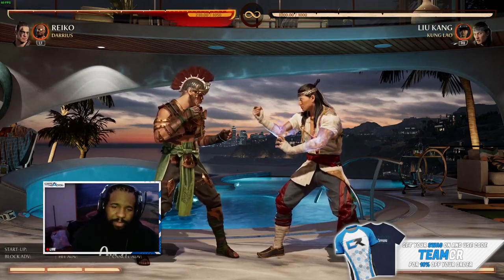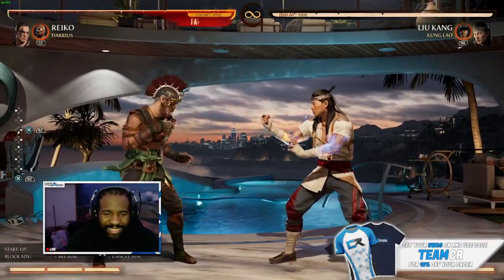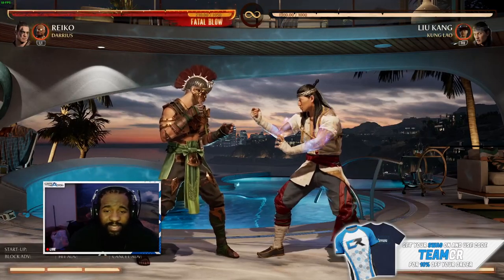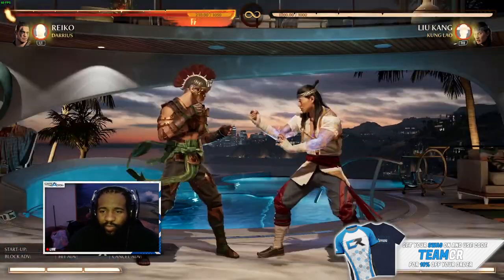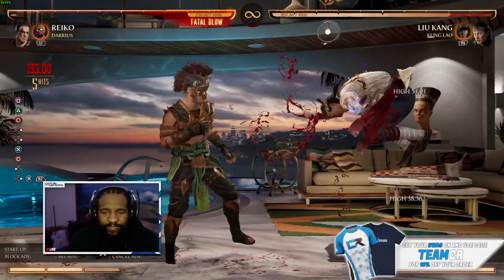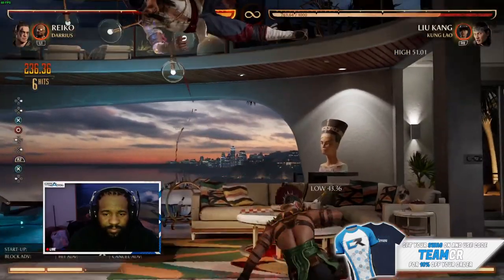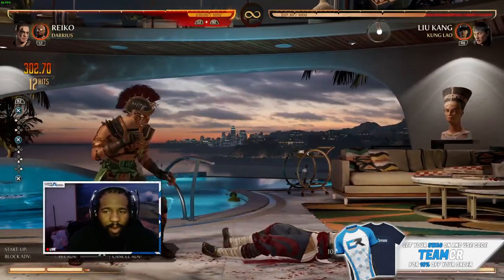That's pretty much his combos without meter. Now we're going to spend some bar and get some more damage. When it comes to spending a bar, you're going to spend it most likely on the EX slide. You don't really have to spend a bar on EX knee — there's not much difference with that. EX slide is going to launch them up higher to give you more time to continue the combo. The launcher is going to be different here: forward one-two is going to be a 16-frame launcher.